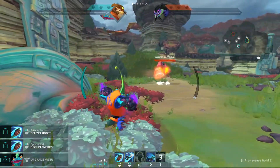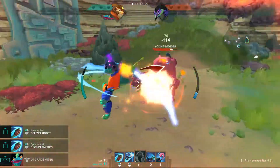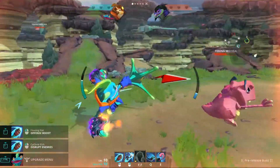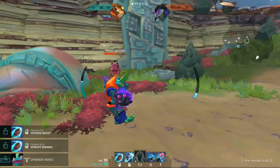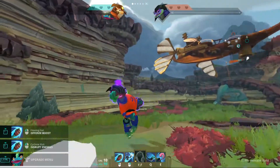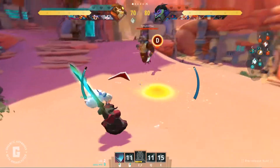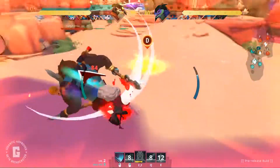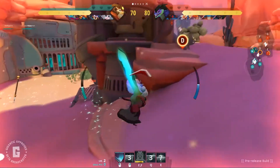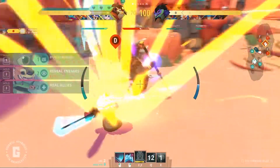Unlike health, stamina will regen in combat. The important thing to note is if you're attempting to escape an enemy, you have to think: what's more important — getting more stamina to run farther and get behind cover, or trying to sprint away right now? Sometimes trading health for stamina is the right move. Take a couple hits of damage, get extra stamina back, run further, survive.